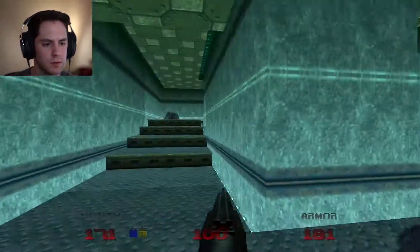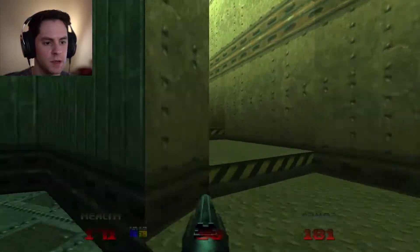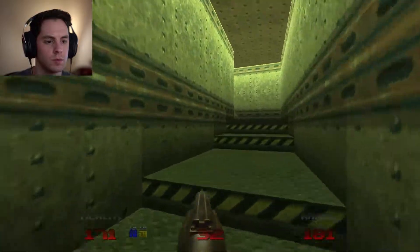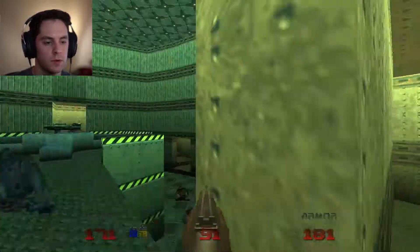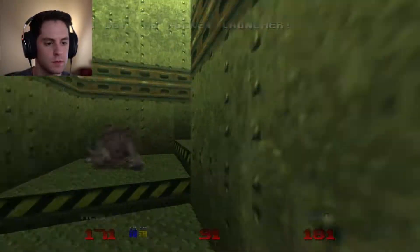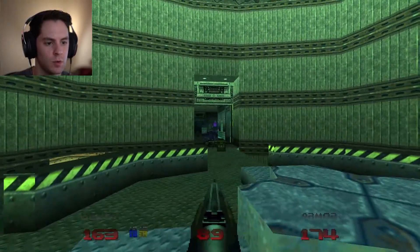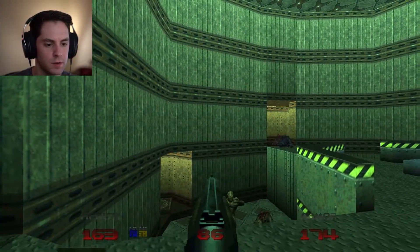I think there's imps in here — it's this room. A simple sidestep. There's the rocket launcher. So I think there's another one. Super shotgun versus regular shotgun. There you are. I think there's another one down here.